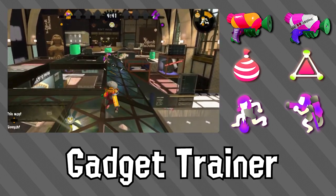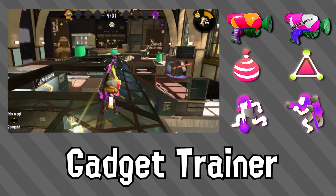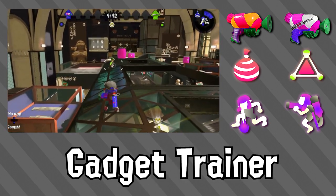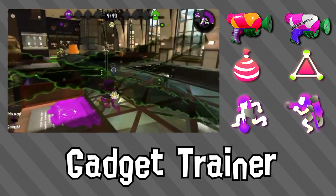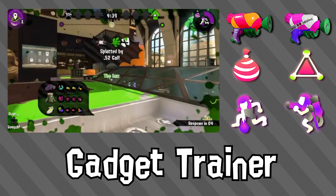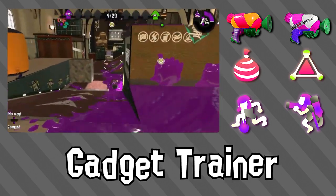The Splatter-Shot shares range with quite a few weapons. It is at equal range with the Splat Dualies — there is a better chance you'll kill the Dualies before they kill you, though keep in mind that the kill time of a Dualies roll is faster than your own fire. The N-Zap and the Splatter-Shot are also equal range, but there is a chance the N-Zap might kill you first, as their fire rate is faster. The 52 Gal outranges the Splatter-Shot by just a little, but its shots are more RNG-based — strafing or moving side to side can help you dodge their RNG. The Splatter-Shot outranges Splash-O-Matics and under, while it's outranged by range blasters and greater.